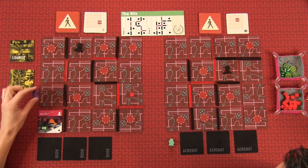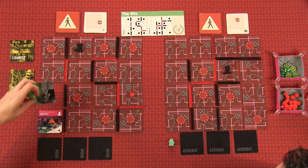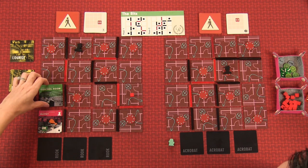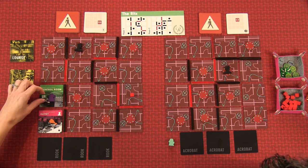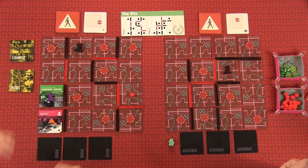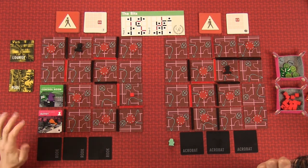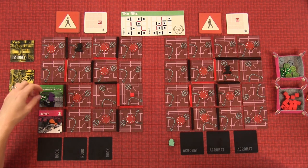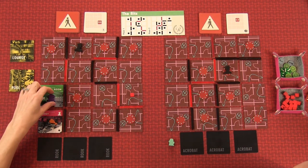I'm going to move full speed ahead because there's no token on here. And it's the control room! Wow. So that die immediately goes there. This never happens this way — this is really nice. We still have to find the safe and find a way to the second floor, but this is good. There's still a lot more wood to chop. That was three actions.